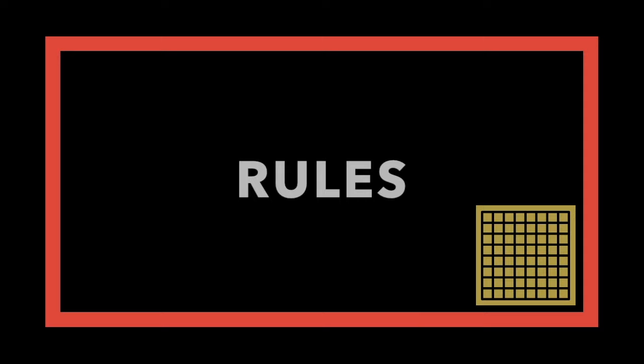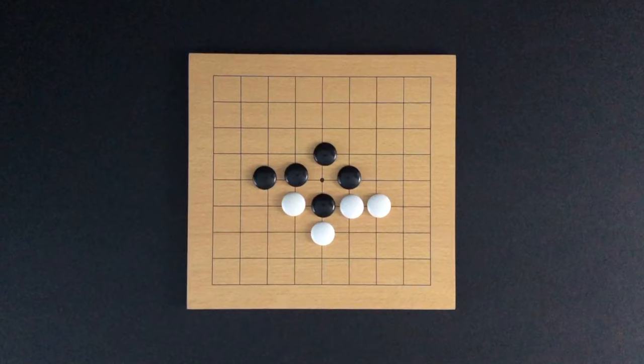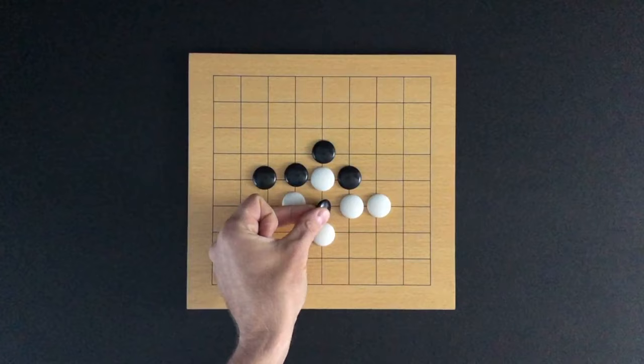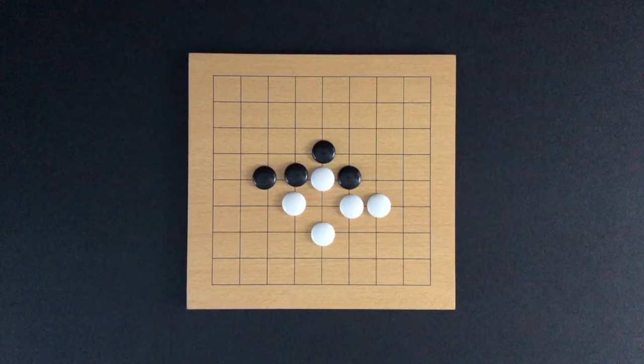A player cannot make a play that repeats the prior position of markers on the entire board. For example, white captures a black marker here. Black is not allowed to play a marker back on the board to capture the white marker, as this would bring the game back to the prior positions. Black must play elsewhere on the board before capturing white's marker on another turn if still possible.